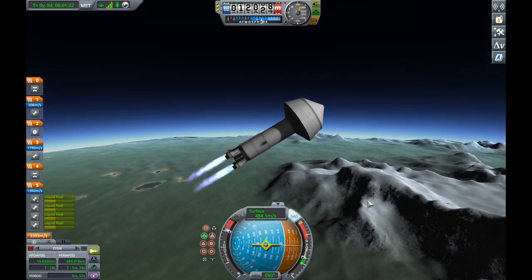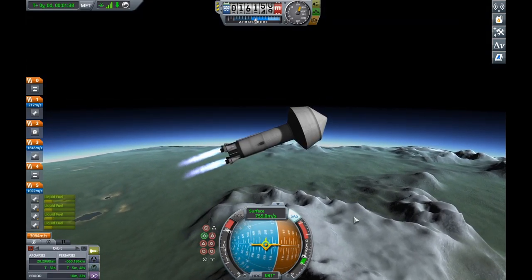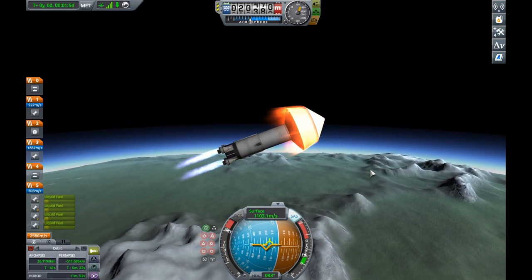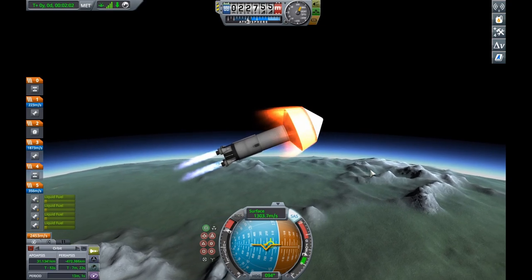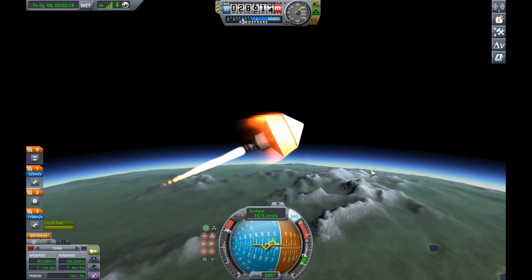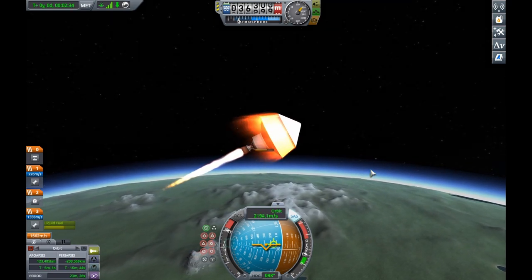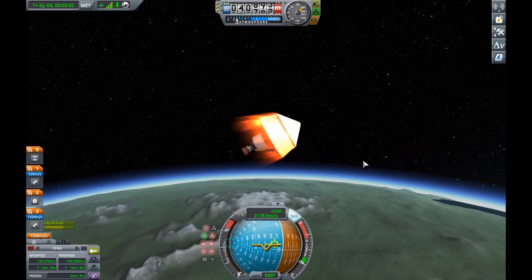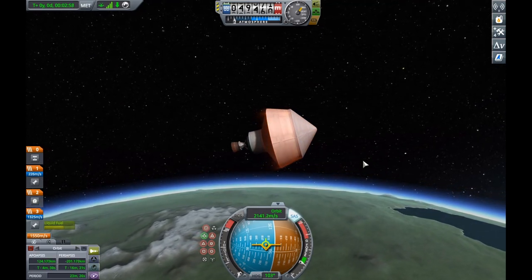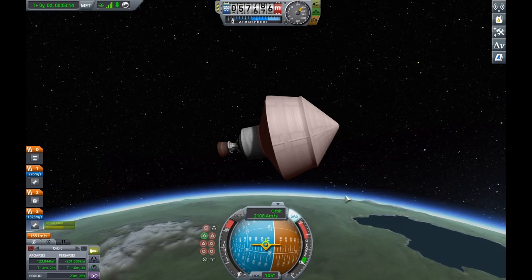The small issue which Kerbal Space Program has is that not all the parts are to scale. For example, a truly to-scale space shuttle would have external fuel tanks built out of 5-meter parts. However, the 5-meter parts are quite frankly terrible. They have a lot of extra unexplained mass which isn't related to fuel. I was sitting down doing some calculations to work out which parts are the most efficient — turns out if you can get away with it, it's best to use the 1.5-meter parts, and if not, the 2.5-meter parts. Only use the 3 and 5-meter parts if you have to.